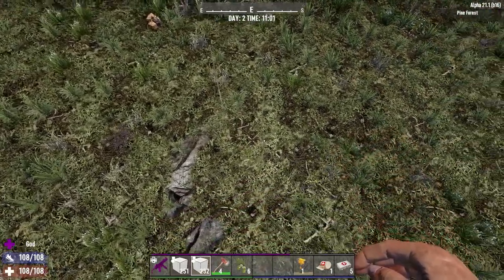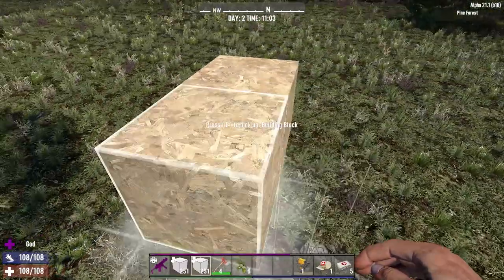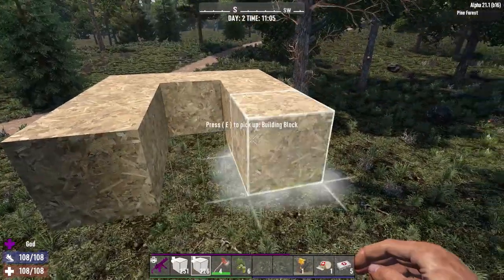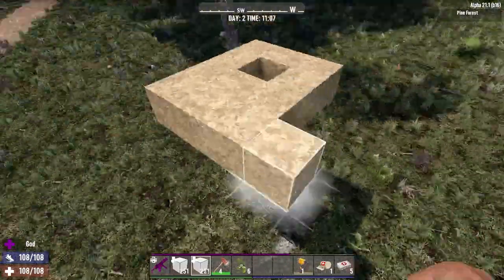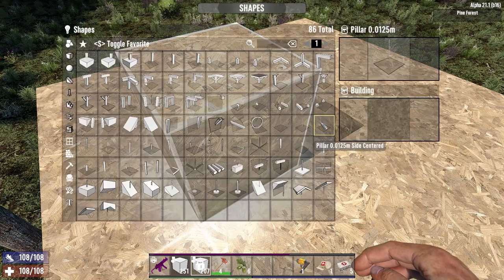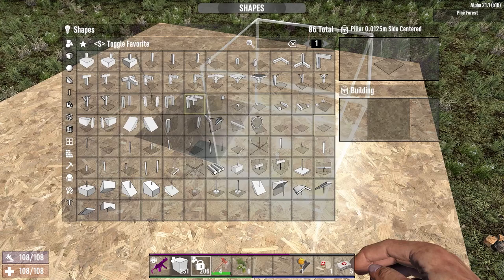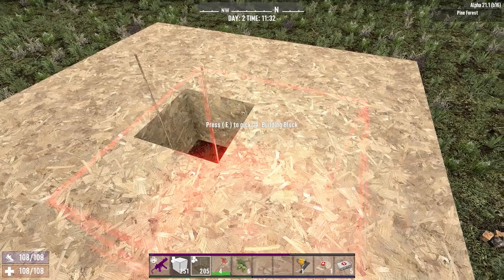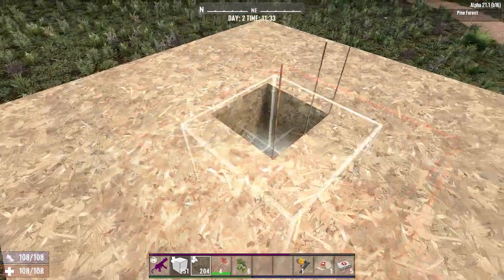Ignoring the lean of the tree for now, what we can then do is start to build the floor of the base above, attaching some wood frames just to get us going. You can see how these are attached on top of the pole for support and form the platform from which we can stand. If you're planning on putting a roof on top, it's a great idea to continue the poles up so that they extend all the way from ground right up to the roof. The trick will be finding the block rotations that match the oak tree's lean so that they remain hidden once the tree is fully grown.